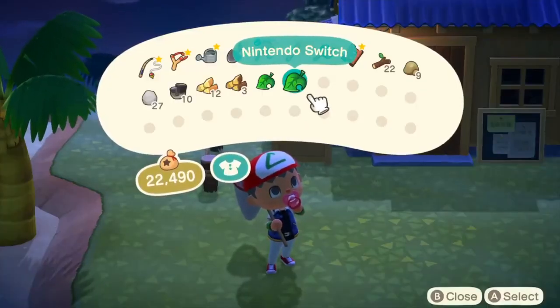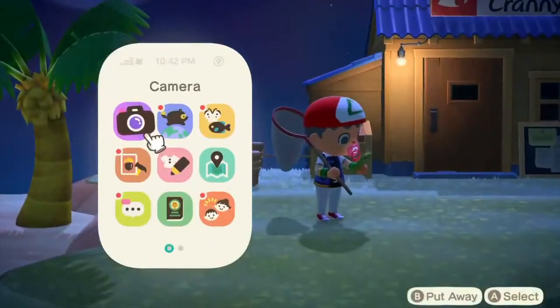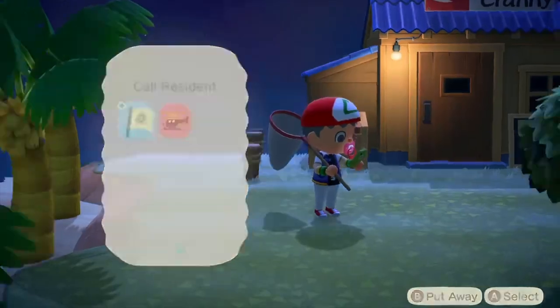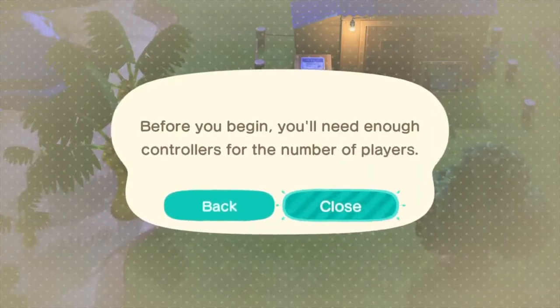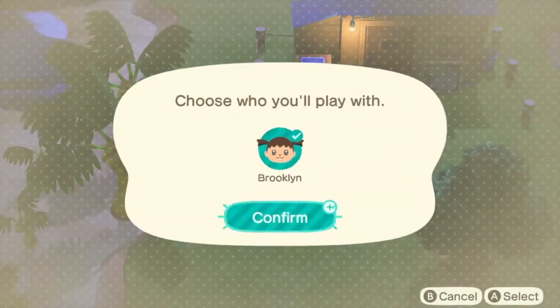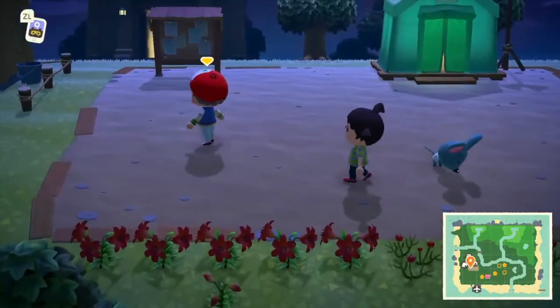First, you need a cardboard box and your Nintendo Switch. Actually, it can be any item but it's easiest when it's a Nintendo Switch because it sells for more bells. First, you need to call a resident. You need to have two controllers as well, and someone already living on your island or another character with another account.